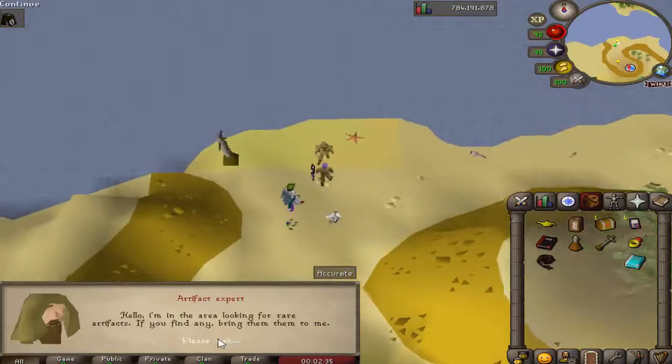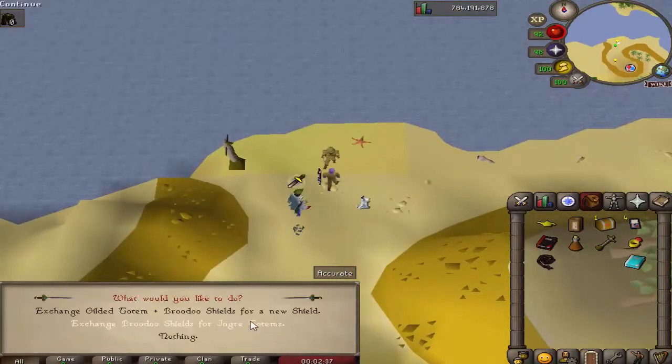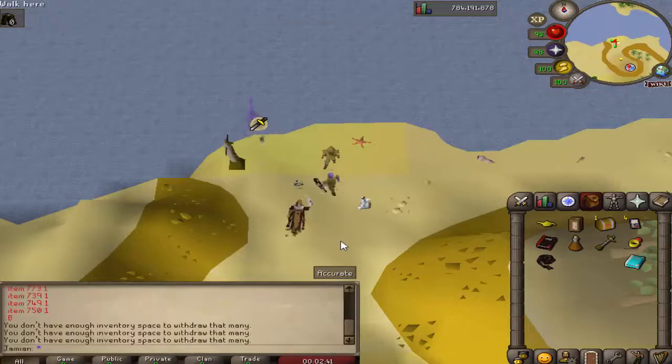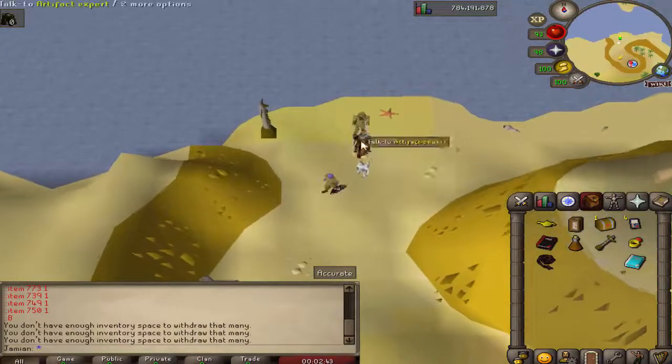You can also, if you talk to this dude, exchange any broodoo shields you have for the totems. The totems are what you use to kill it, so if you already have a bunch of them, you can just kill it right away.